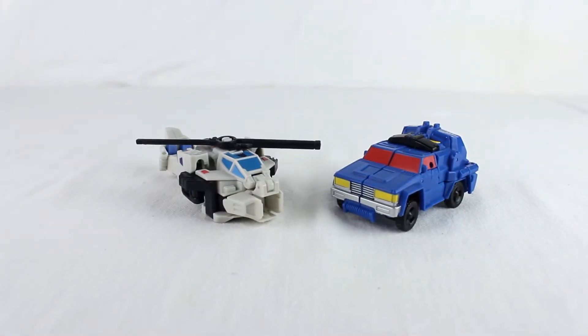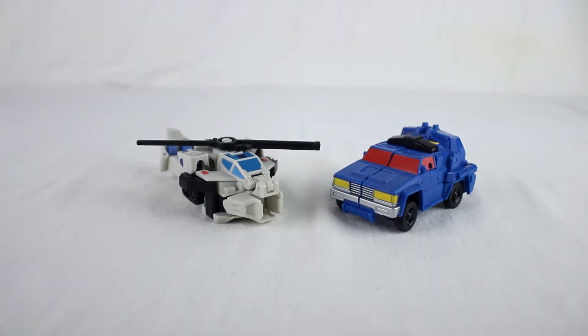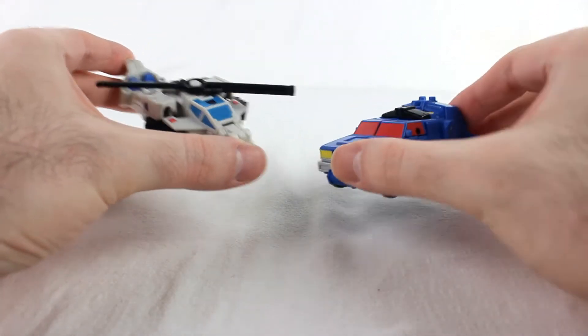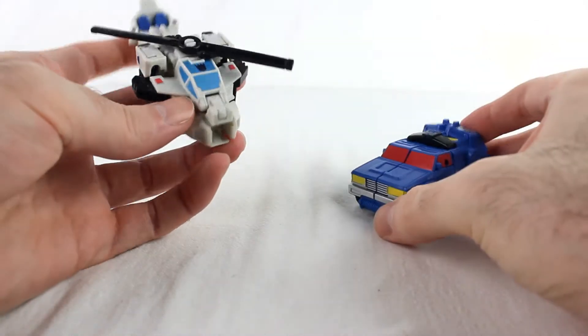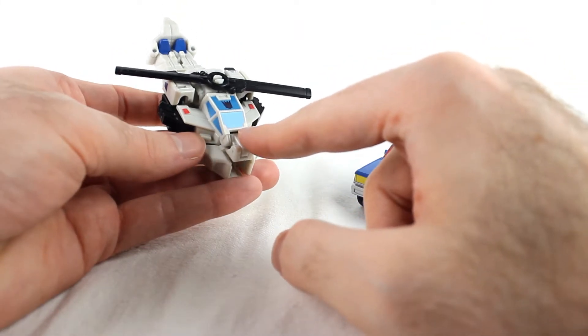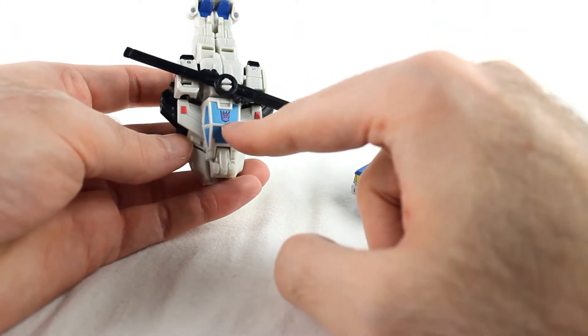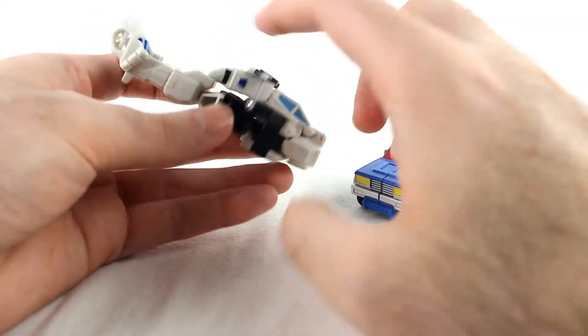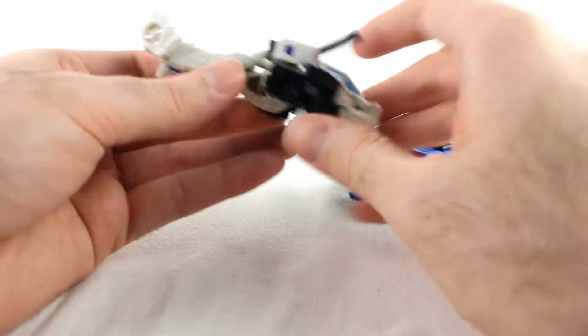This is a modern take on the old Duocon Battle Trap, split into two robots now rather than just one. You can see the white helicopter and blue truck. Both have some nice detailing - there's a nice shade of blue for the cockpit window on Battle Slash, with a little Decepticon tampo, some red lights, and a little bit of blue paint.